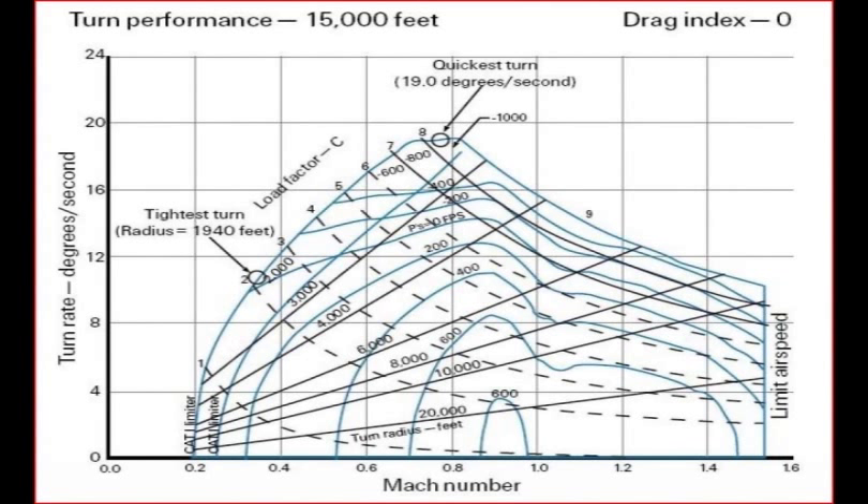Now let's talk about specific energy. This chart shows the Ps — or specific energy — chart. It shows a series of lines representing specific energy states of the F-16 at 1,500 feet altitude and a drag index of 0, which is determined by external stores. The 0 Ps line is where the jet can maintain airspeed and altitude for a specific G load. Negative Ps lines represent flight regimes where the jet loses airspeed or altitude, and positive Ps lines represent where the aircraft has the potential to gain altitude or airspeed.